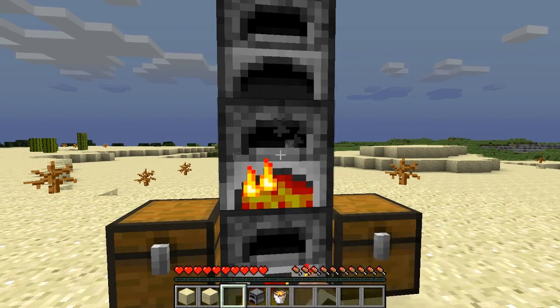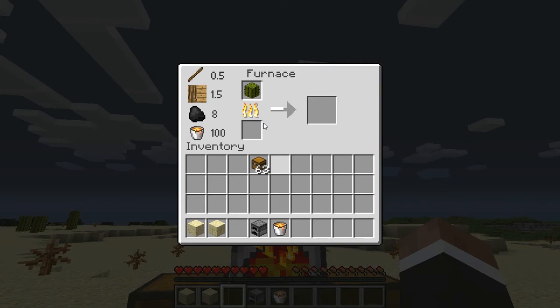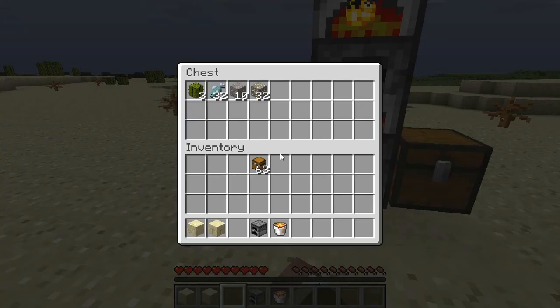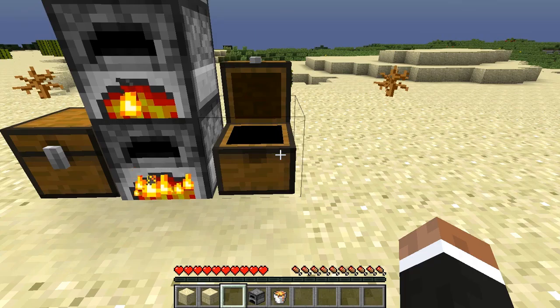Let's start them all. There you go, they're all started. So you might be wondering if they're burning or not, so let's right-click on them. Cactus burning. Cactus burning. Cactus burning. So let's check the chest — all these cactuses are going down as we speak.